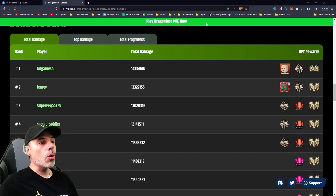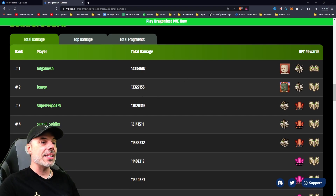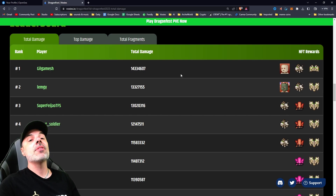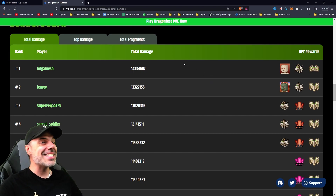In total damage, these are the guys that just put in a lot of work and tried to get this. Gilgamesh is up way ahead — these are in the millions, guys. 14,334,607 points of damage, which is like a whole million above Lemge, which is nuts. That is a lot of damage.